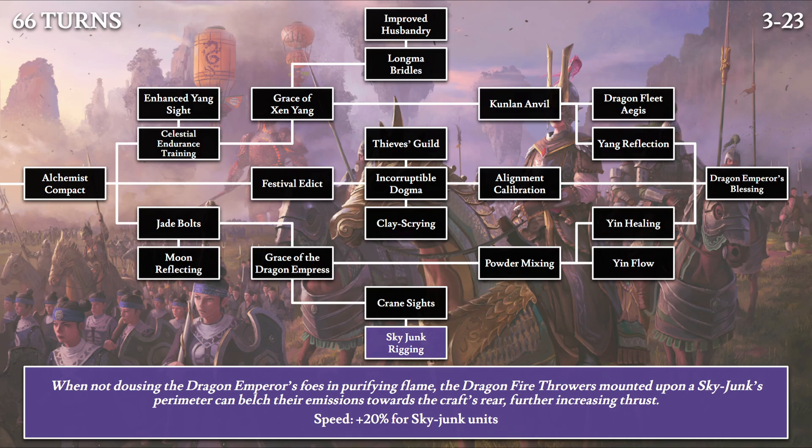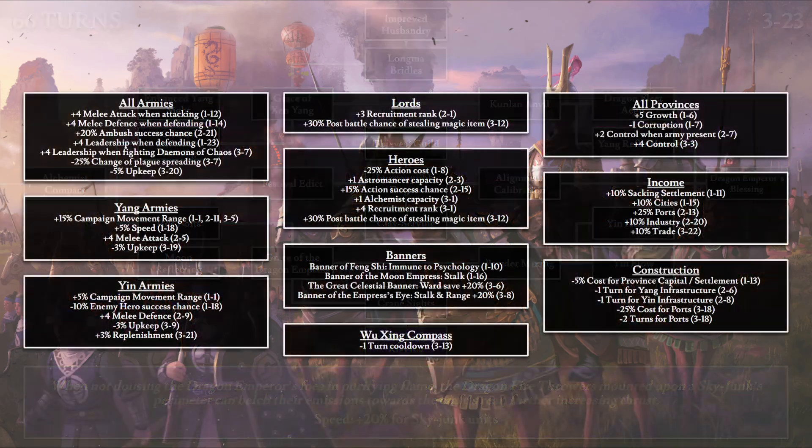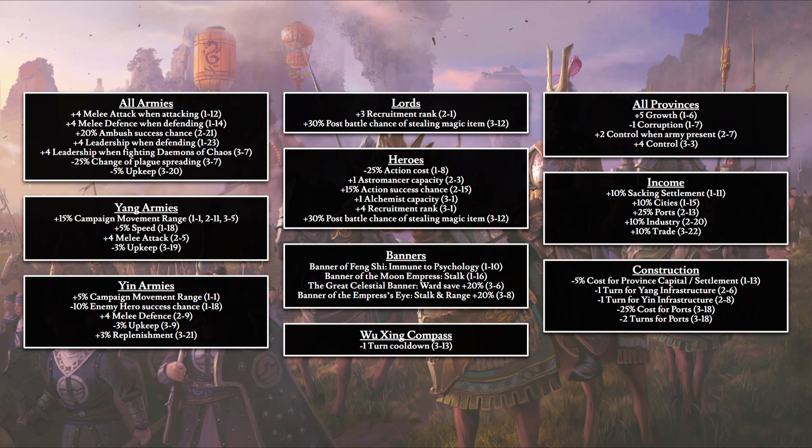That covers all 69 tech in the overview. To make things make more sense collectively, we'll now look at all these bonuses categorized by type, with exact tech codes so you can refer back to the overview for confirmation, or use the number for a general idea of where they appear on the tech tree.